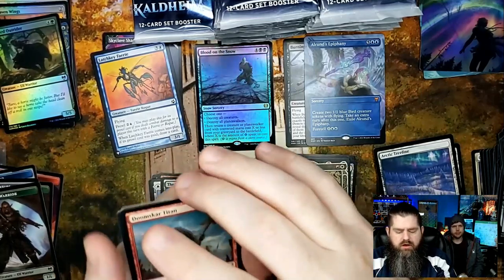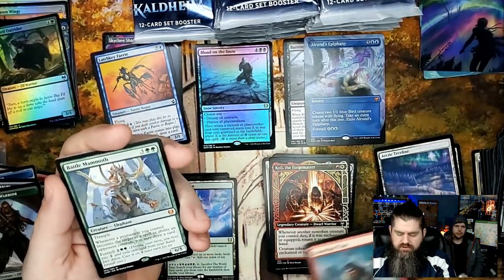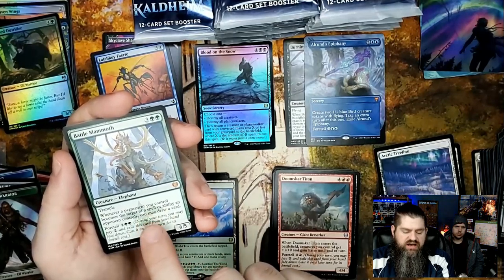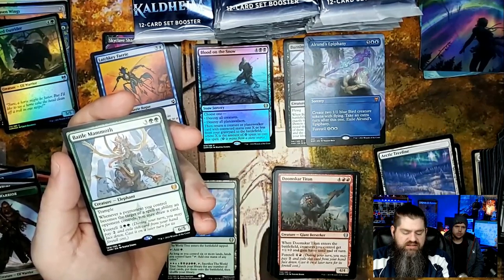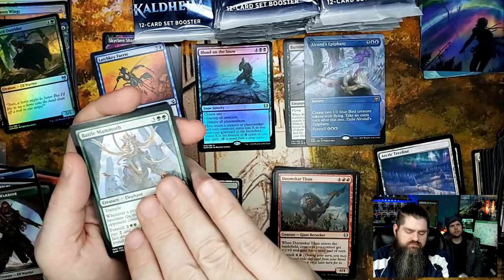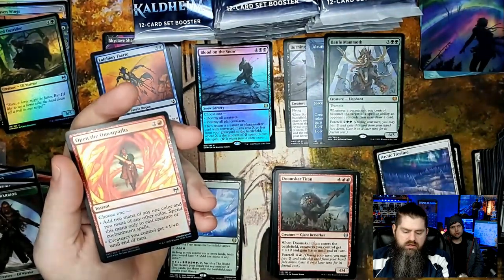Doomskar Titan and Battle Mammoth — another mythic! Your third mythic and we're not even through a third of the box. Battle Mammoth: five casting cost, six-five with trample. Whenever a permanent you control becomes the target of a spell or ability an opponent controls, you get to draw a card. You can foretell it and get it out for four mana, so you can get it out early.